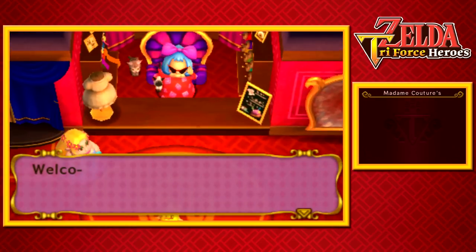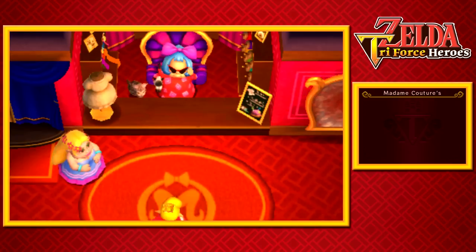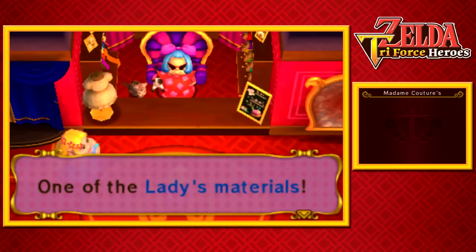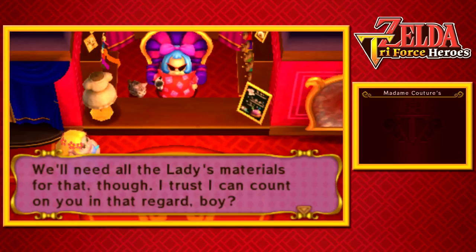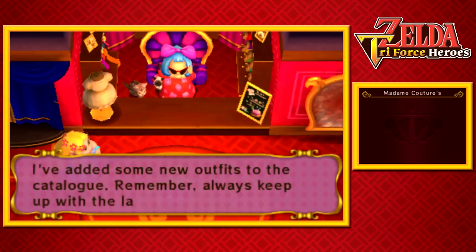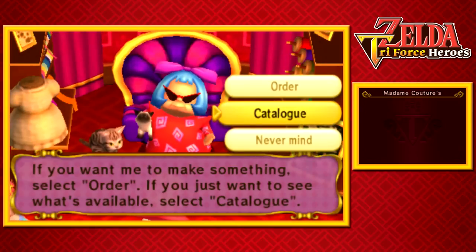"Welcome — oh, it's just you. I heard from Sir Combsley, things are going well I take it?" Indeed they are. "Hmm, is that... one of the Lady's materials?" It sure is. "At this rate I'll be able to make the Lady's ensemble pretty soon. We'll need all the Lady's materials for that though — I trust I can count on you in that regard, boy. I've added some new outfits to the catalog. Remember, always keep up with the latest trends." Will do. No new story stuff, but we do have more stuff in the catalog, so let's take a look.